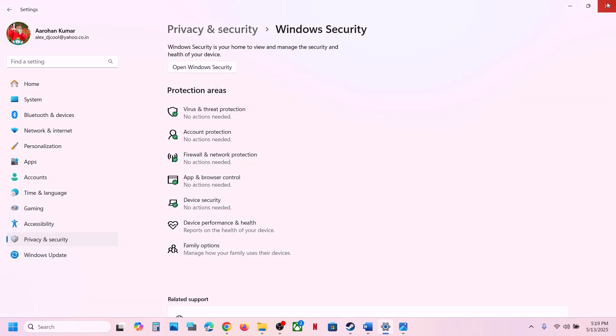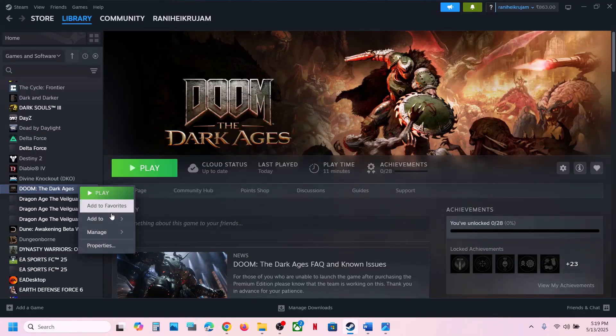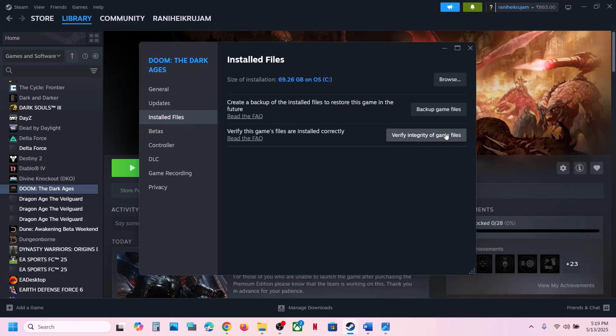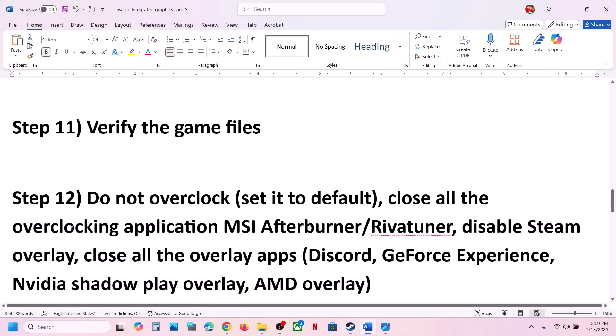Still not working? The next step is to verify the game files — this is important. Right-click the game in Steam, select Properties, go to the Installed Files tab, and click Verify Integrity of Game Files. Once the verification is 100% complete, launch the game and check.